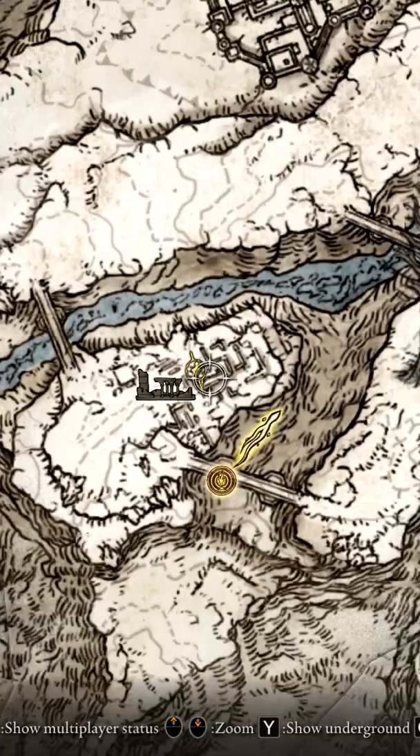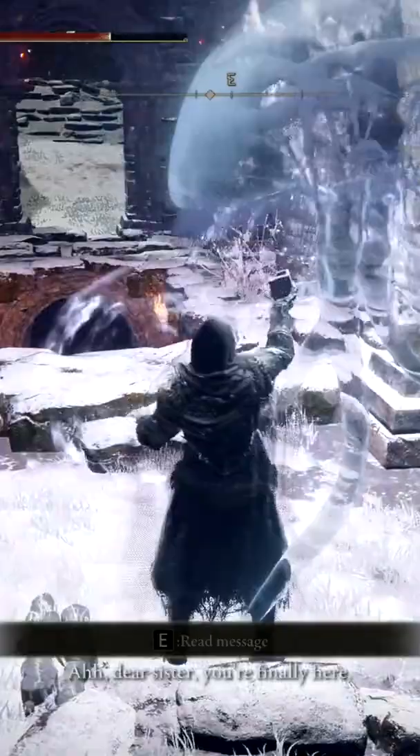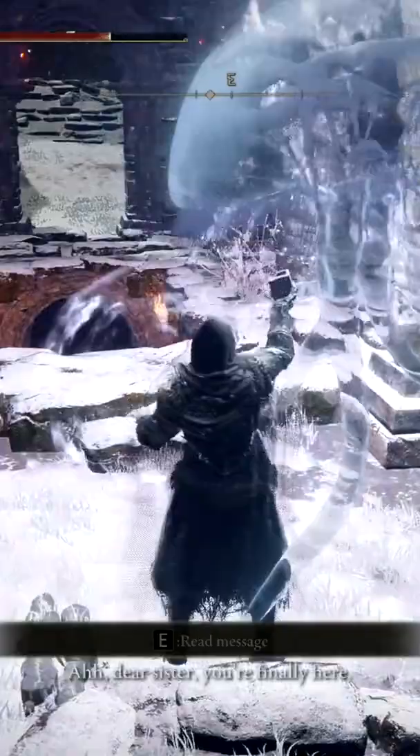An extremely useful talisman, the Primal Glintstone Blade, can be obtained at Stargazer Ruins in the Mountaintop of the Giants, found underground. Take your Jellyfish Shield and summon it next to the jellyfish outside of the ruins.